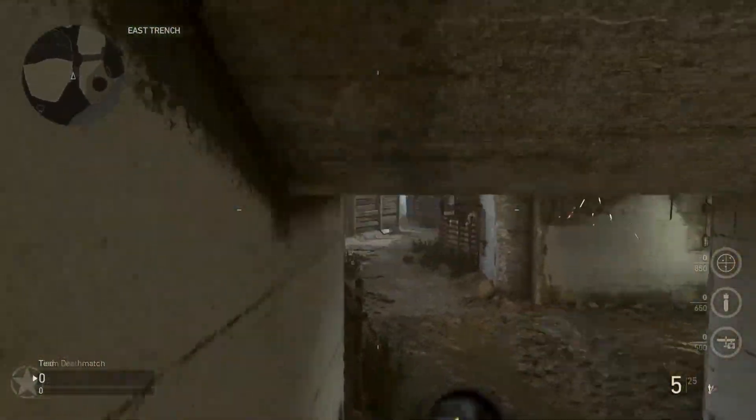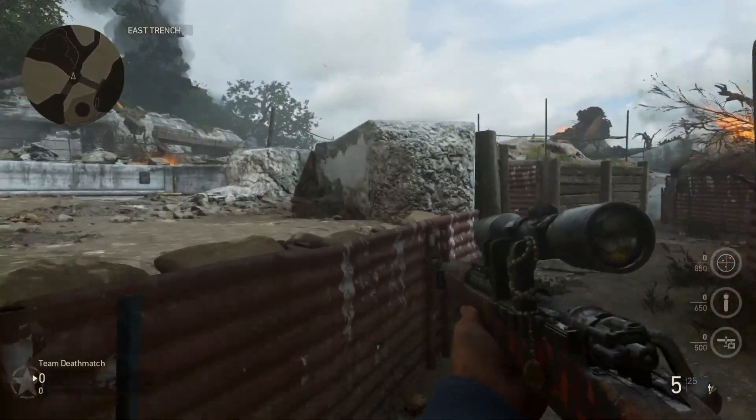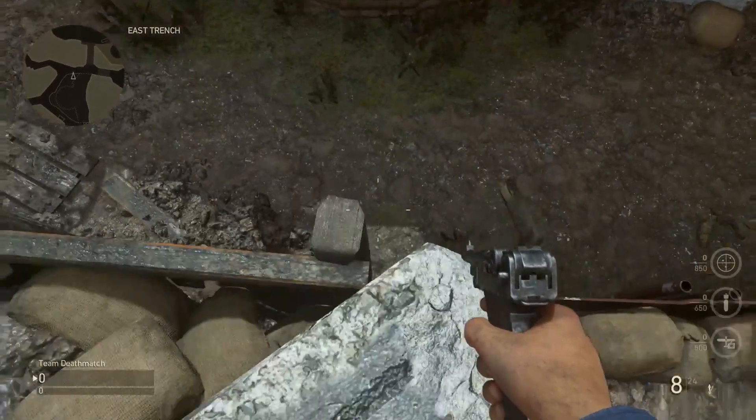What you do — if you spawn on this side, it doesn't really matter what side you spawn on. As long as you can get there without dying, you should be okay. So you go up here and jump on this rock here. Normally what I like to do is go to the edge.